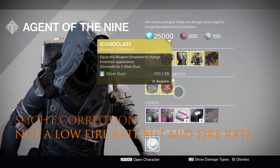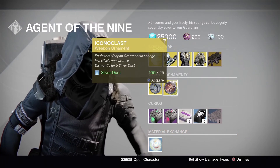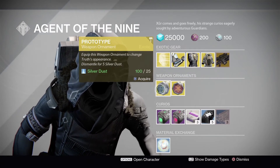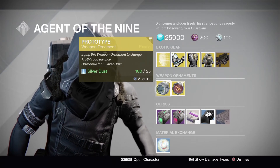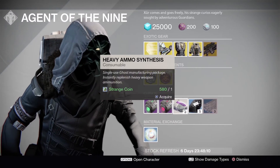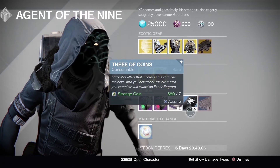Moving on to ornaments: we have the Iconoclast for the Invective, and the Prototype — which was up a couple of weeks ago — for the Truth, so pick that up if you haven't got it. Then the usual stuff: drives, heavy ammo synths, Three of Coins. Make sure you pick those up if you need them.